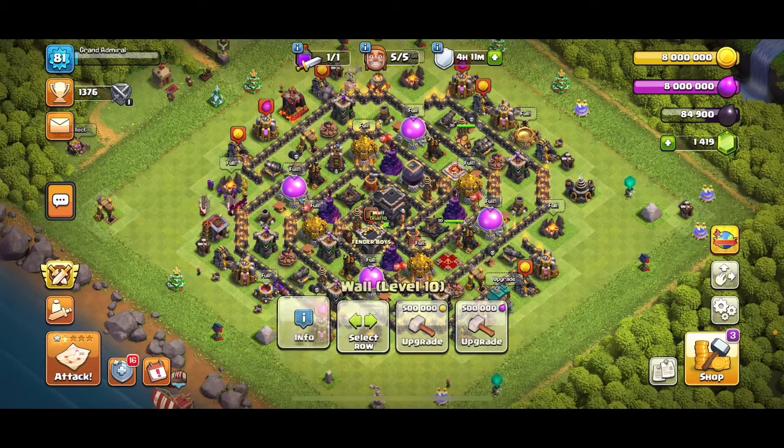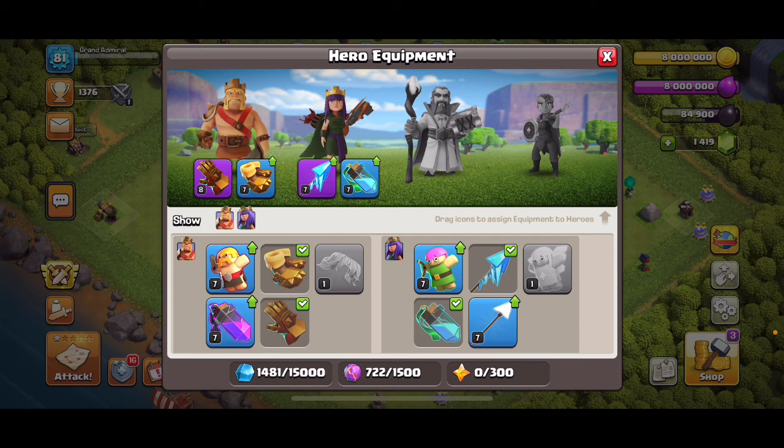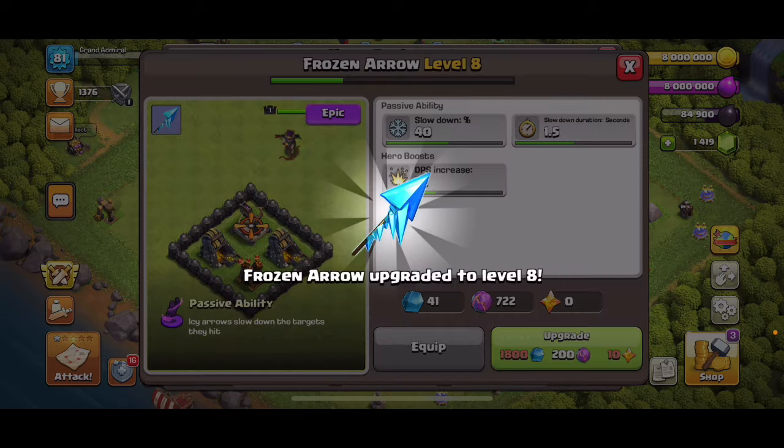Wow, I got a lot of loot in there, which is completely useless. But I can upgrade one of these. Is Earthquake Boots really good? No. Frozen Arrow is. We're going to do Frozen Arrow.